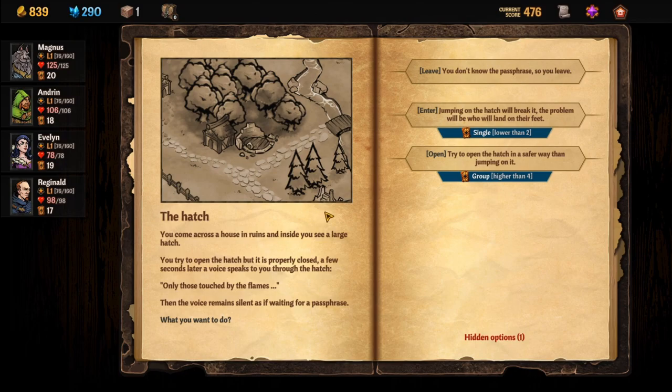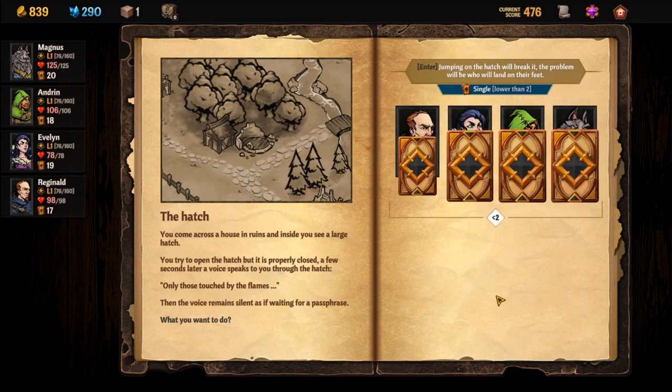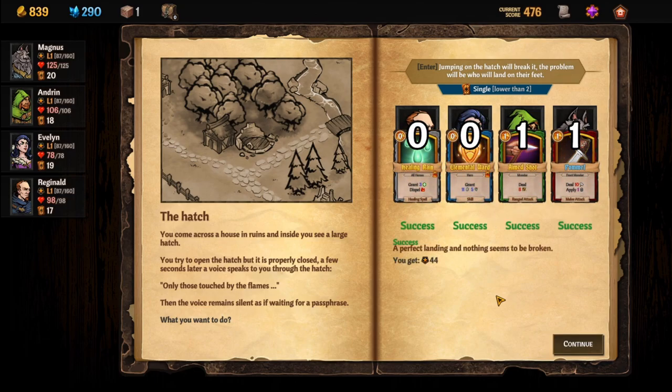Come across a house in ruins and inside you see a large hatch. You try to open the hatch but it's properly closed. A few seconds later, a voice speaks to you: 'Only those touched by the flames.' We jump on the hatch. Basically each of my people is going to draw a card — if they get lower than 2 they're fine, but if not, they damage their feet and a crappy card gets inserted into their deck. Or we can try to open it together and collectively get higher than 4. As long as one of our people gets lower than 2 we get in — so I'm going to do this and just hope. We went 4 for 4, so that's a good sign. A little extra XP too. Now we're in the hatch — it's like a whole little mini area.